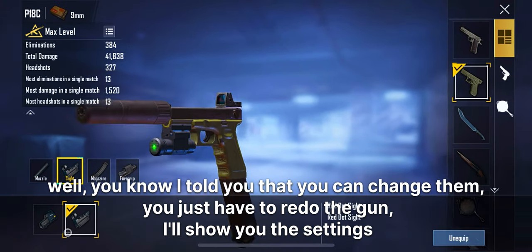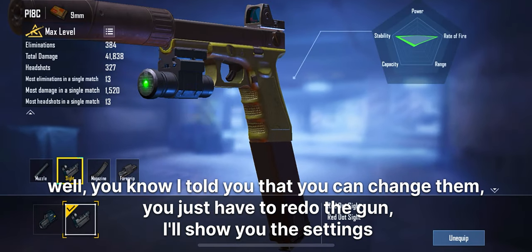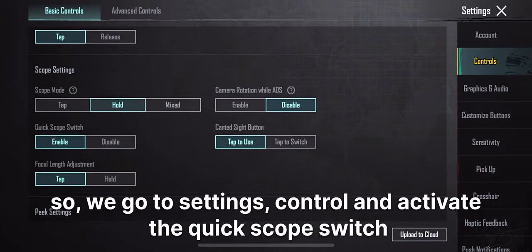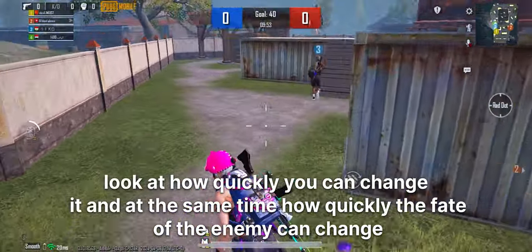You know I told you that you can change them — you just have to redot the gun. I'll show you the settings. So we go to settings, control, and activate the quick scope switch. Look at how quickly you can change it, and at the same time how quickly the fate of the enemy can change.